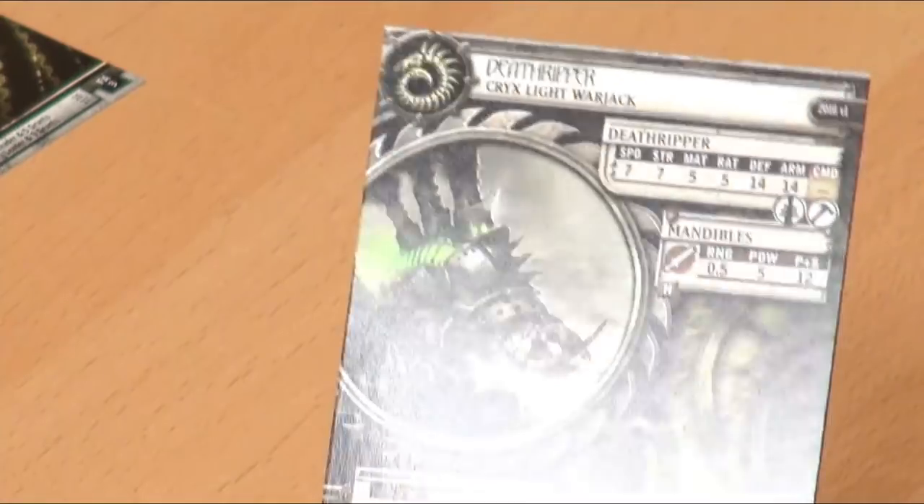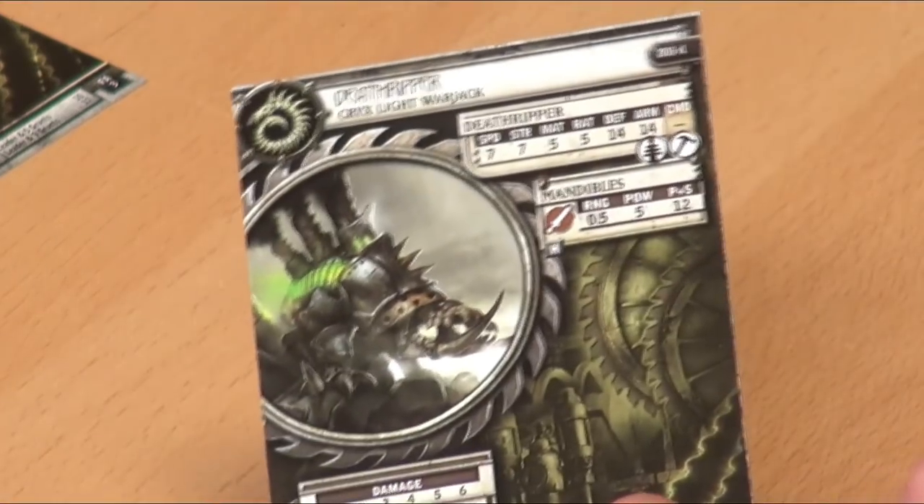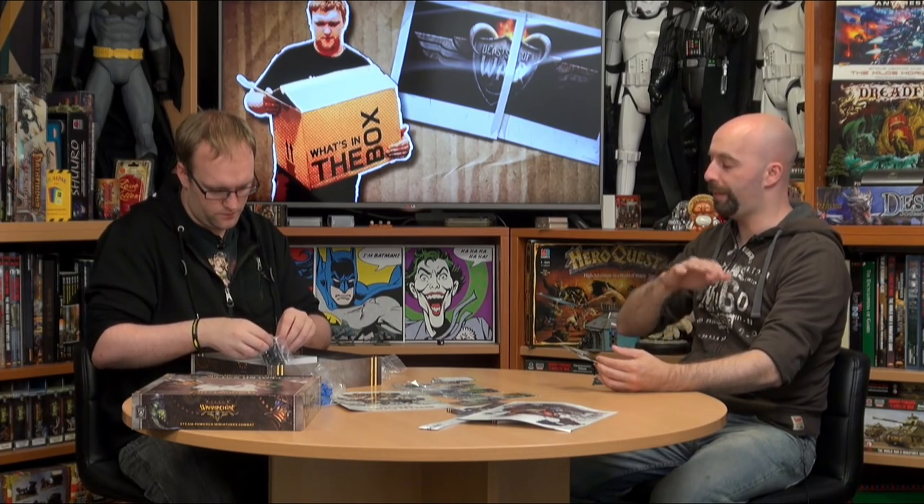So first up we have a Bonejack - the Helljacks are the big ones and the Bonejacks are the little ones. I'm going to guess it's our little Death Ripper, which is a very useful little Warjack because it's got an Arc Node on it. What Arc Nodes do is let your Warcaster cast spells from that model as if the casting point was from them - it's essentially a relay, increasing your control range. Agatha has a control range of 14 for jacks, meaning they can be up to 14 inches away and still get focus, and you can cast your spells through the arc node.